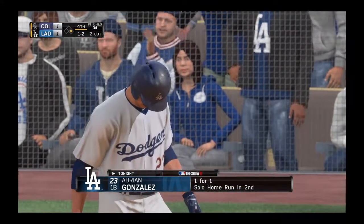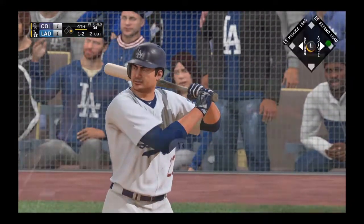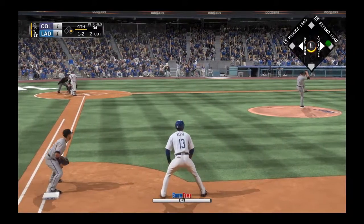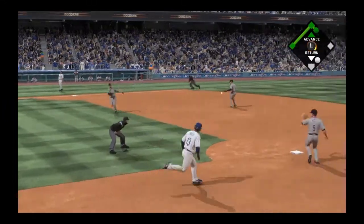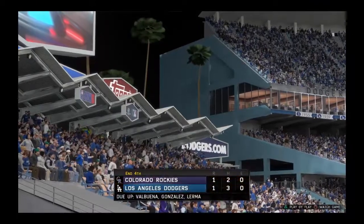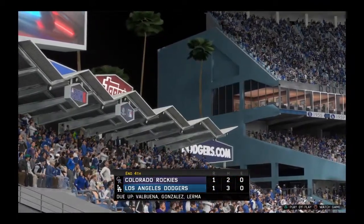A runner at first with two away, and now the left-handed hitting Adrian Gonzalez will get a shot. Chopped weakly to the left, scooped up, over to LeMahieu covering at the bag — and that ends the inning. No runs on a hit, no errors, one man left on. We've played four full, all tied at one and one.